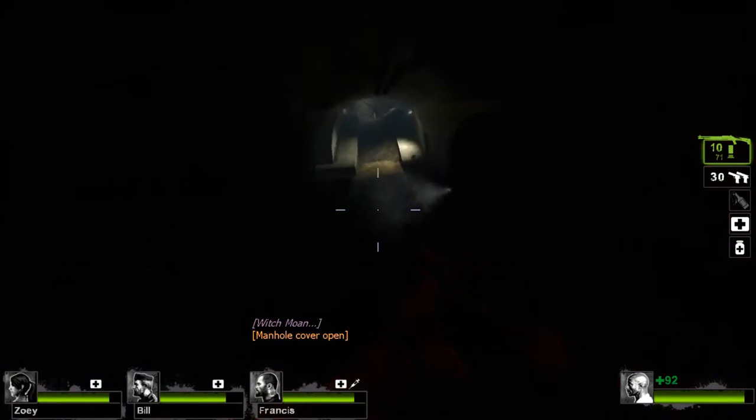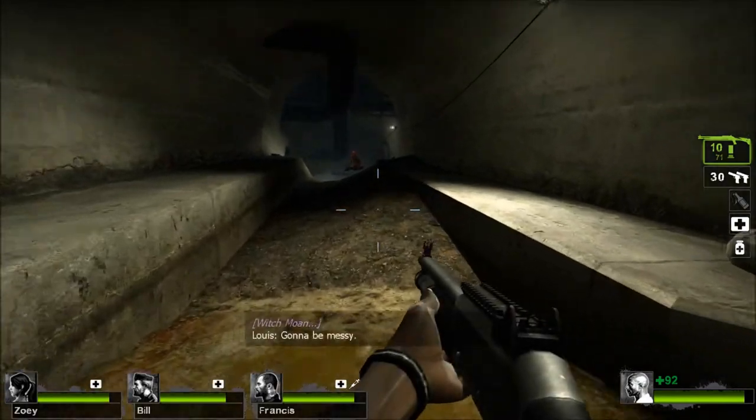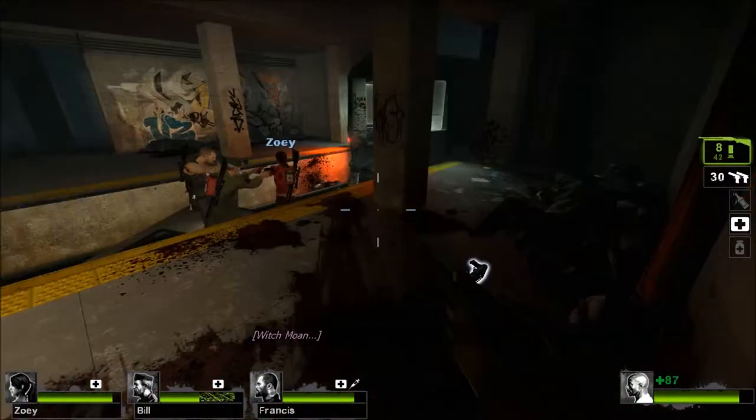Next I'm going to show you an auto shotgun kill, and it's a lot easier if you have an auto shotgun to kill her. I approach the witch, go for the shot — you get two shots. I missed the first one, got the second one.